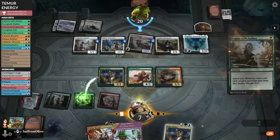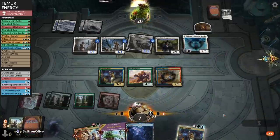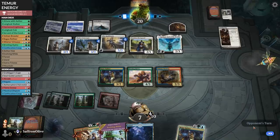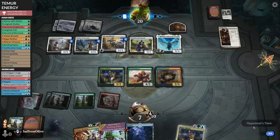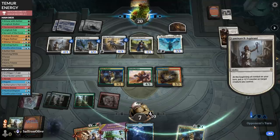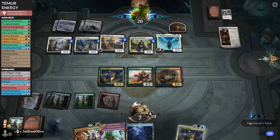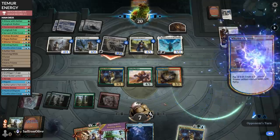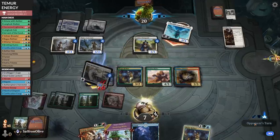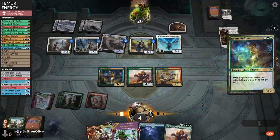Thankfully we have some good removal in the sideboard. Grab an island, get some more energy, pass the turn. Paladin Class for the Anthem — this just keeps getting worse by the top deck. Opponent keeps growing things. We draw nothing but lands. Play land, Confiscation Coup — opponent gets to draw a card unfortunately. We get an Esper Sentinel which is medium on the helpfulness scale. We are somehow not drawing creatures in our deck that is full of creatures.